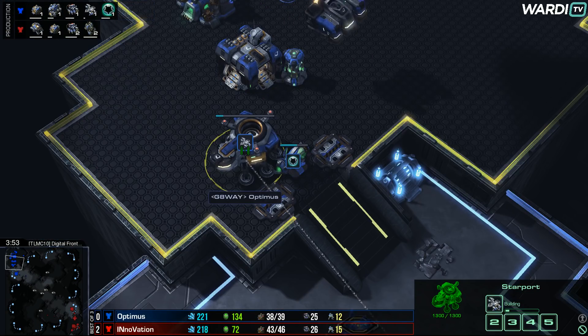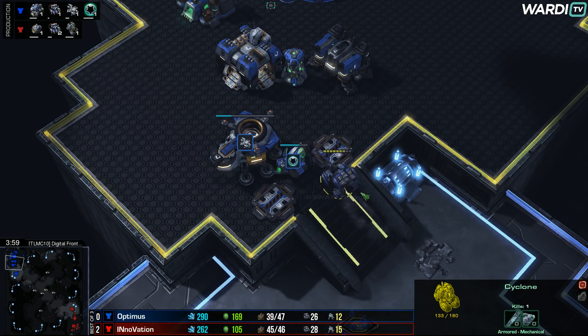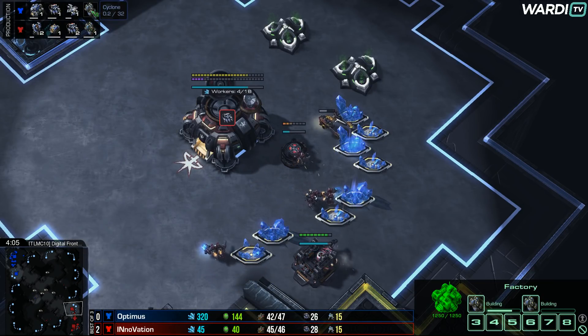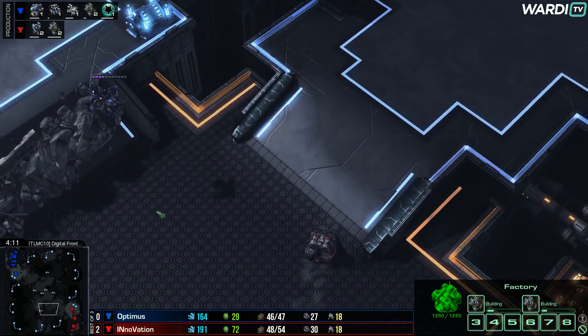Cloak is going to be coming up from Optimus in the main base. Another couple of units popping out of this reactor factory in a moment or two. That cyclone pops up towards the main base, and two missile turrets are on the way from INnoVation, setting up against those cyclones.